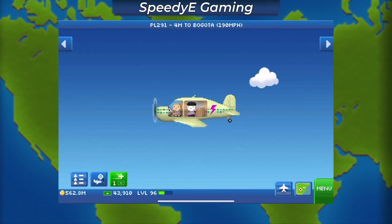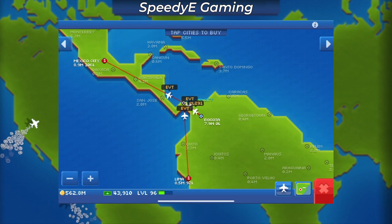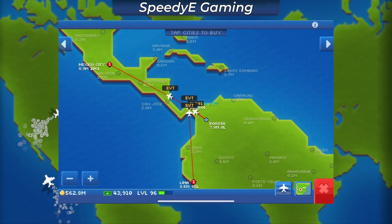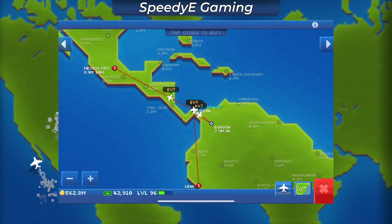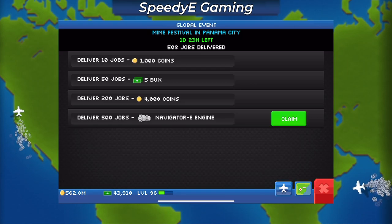This new plane class definitely has a lot of potential, and I'm glad Nimblebit is thinking through all the possibilities. It did take a long time to grind out 500 jobs in a class 1 city, but using the electric Navigator did help me save some coin in the process.